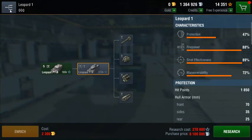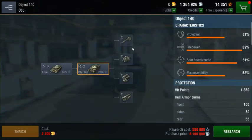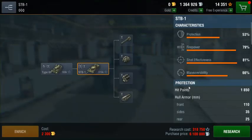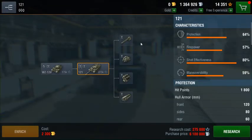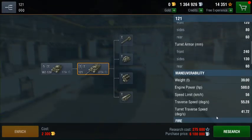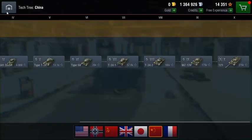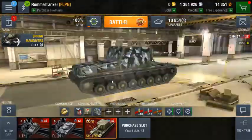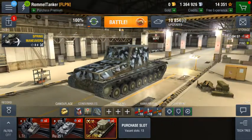There are currently two tier 10 mediums in the game that do not fire APCR standard: the Object 140 and the WZ-121. I have no clue why they don't fire APCR standard, but I assume it had something to do with the APCR shells not fitting the gun realistically. The Object 140 recently had its APCR removed.